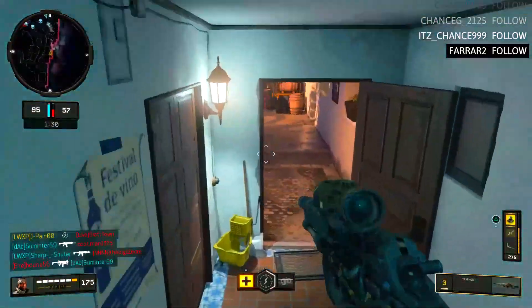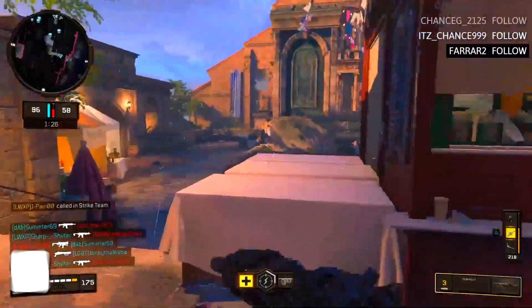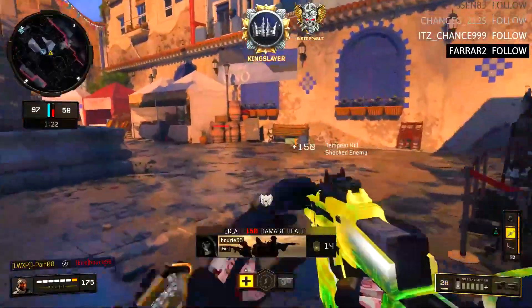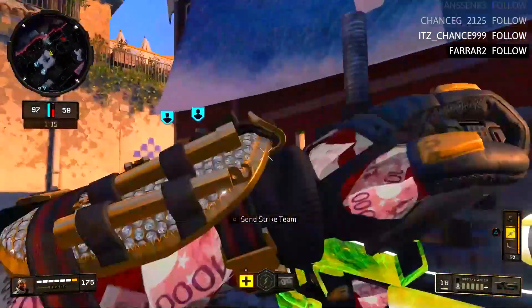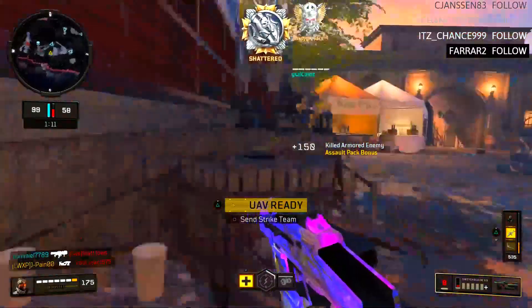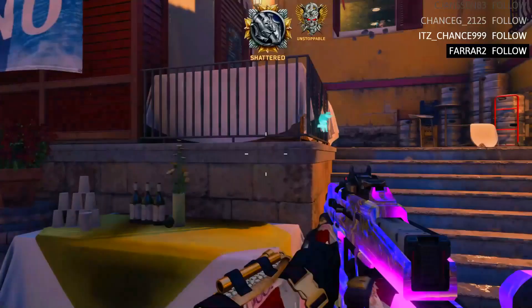That was a risky peek right there at the end — it could have been more people pushing out of spawn but I just said screw it, if I die I die. Every time I pull out the Tempest when I'm on a nuclear streak I get nervous, especially late into it. They're all up there — that's why I couldn't find anybody. Can't enter the guy in the smoke — 54 kills and they supposedly nerfed this thing.